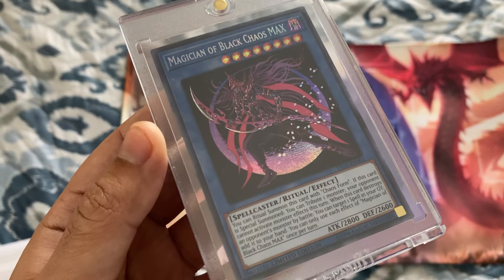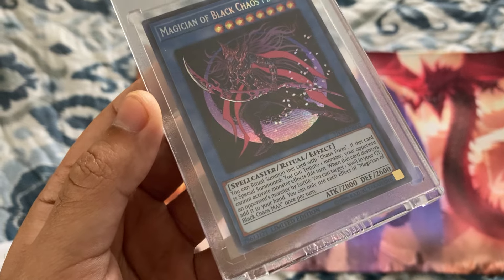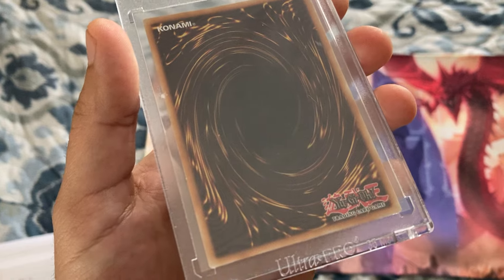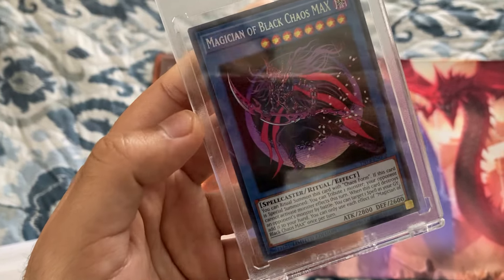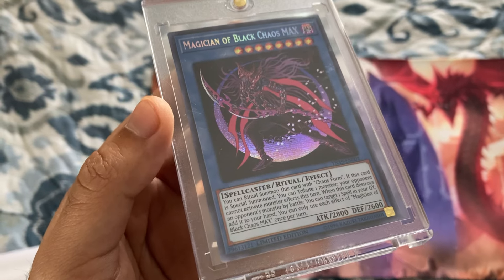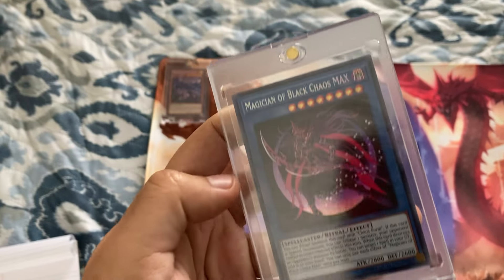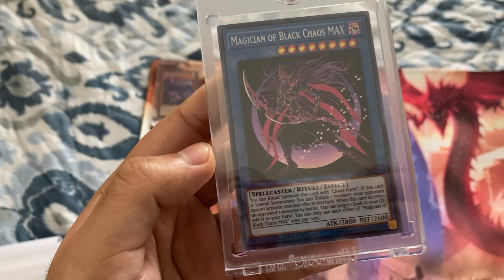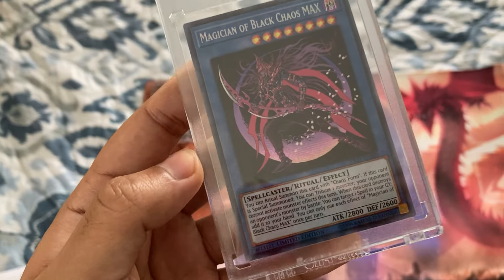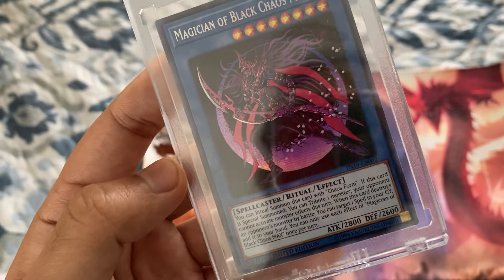The next one is Magician of Black Chaos Max. I don't necessarily know the exact condition I got them in — I bought all of these cards on eBay. Some listings mentioned they're either new or lightly played, but when I get to the more expensive cards you'll notice a bit more damage. Going back to Magician of Black Chaos Max, this card cost me two dollars and eighty-five cents — so we're getting up there in price but still a pretty good find.